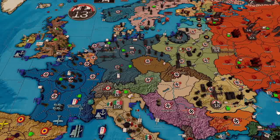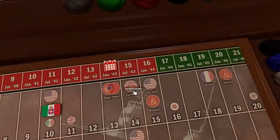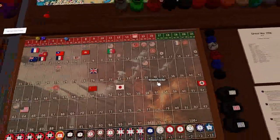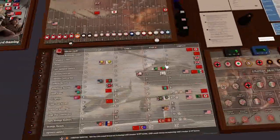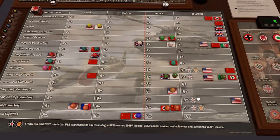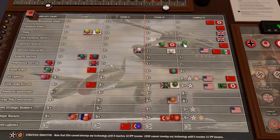Hey everybody, Elite Golden here, welcome back to Operation Andromeda. This is Germany at the top of turn 14. No housekeeping, so we can get straight into the German turn. We're going to go for Improve Factories — that one has eluded us for a little while now.